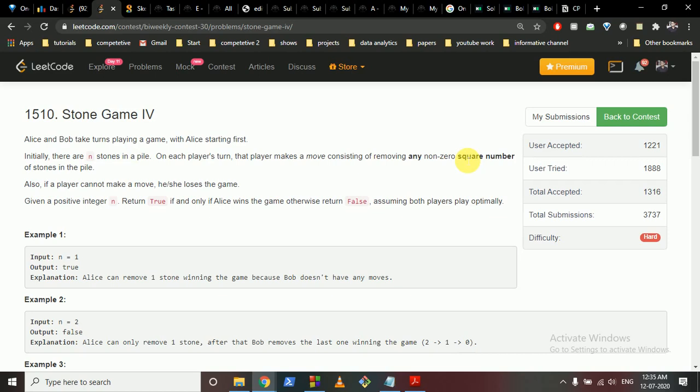Also, if a player cannot make a move, he or she loses the game. So whoever cannot make a move will lose. Given a positive integer n, you have to return true if Alice wins the game, otherwise return false if Alice loses, assuming both players play optimally.